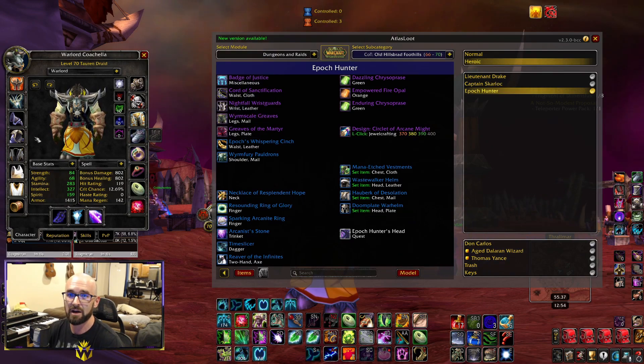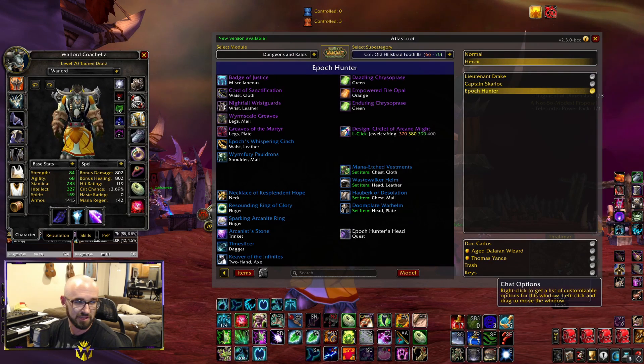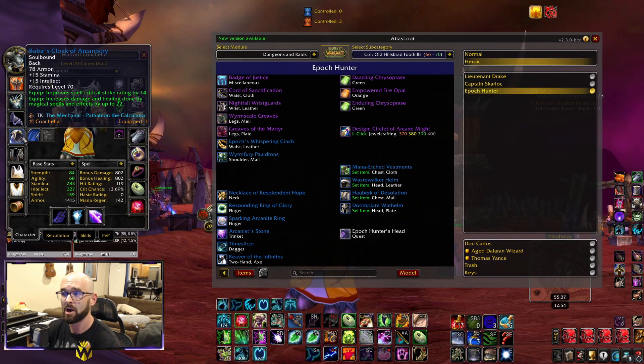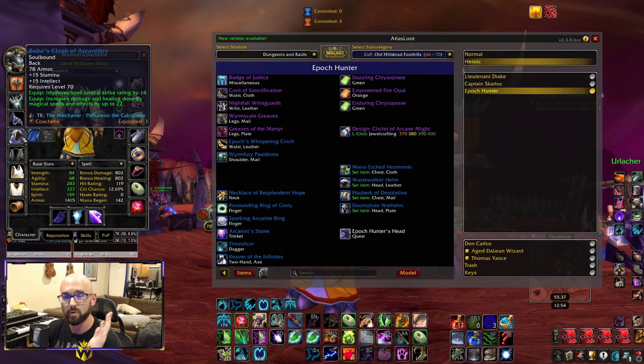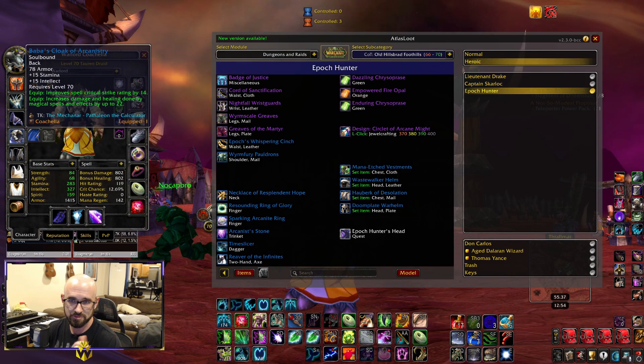Onto the cloak — there's a decent world drop cloak you can get, and it's on the WoWHead link. You'll also get a good cloak off the last boss of Sethekk Halls, which is technically our pre-raid BIS. While you're farming rep and running Sethekk Halls, keep an eye out — the last boss drops a spellcaster cloak with hit rating on it, that's the one you want. If you don't get it while running Sethekk Halls for rep, I wouldn't go back specifically to farm it. The world drop alternative is around 100 gold and not expensive.